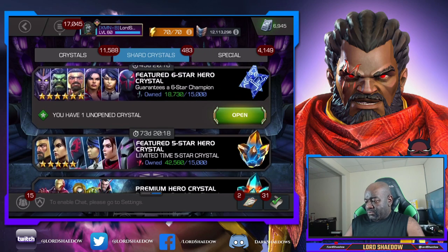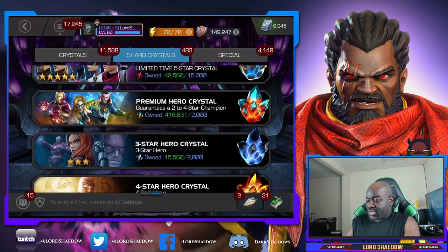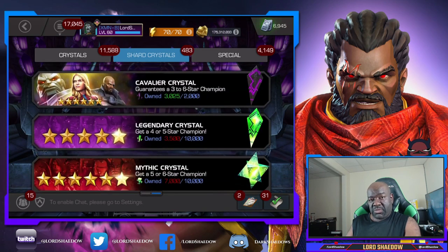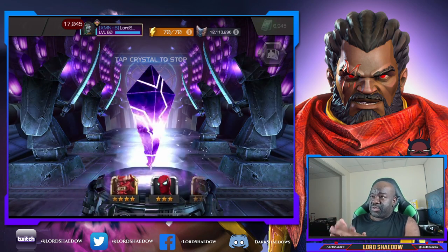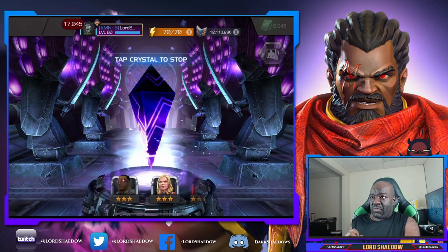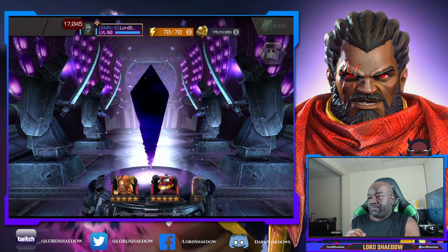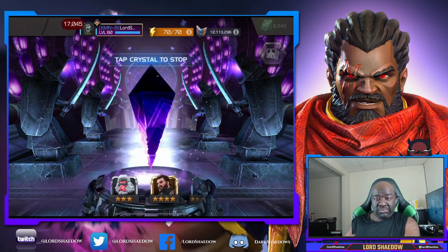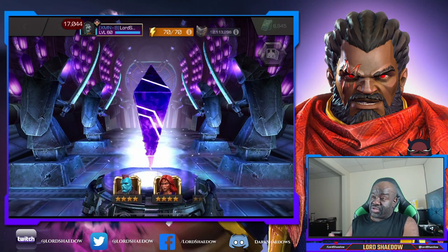Let's head over to the crystals. We just got that featured crystal and we're almost at enough for two six-star basics. We're going to open some cavalier crystals first. This one is a free one, so let's spin it out. If we can get a five-star great - I have all the five stars in the crystals - we'll get a dupe and that'll give us more six-star shards.